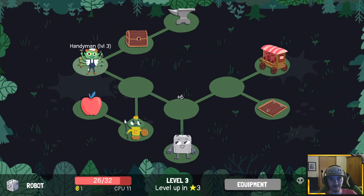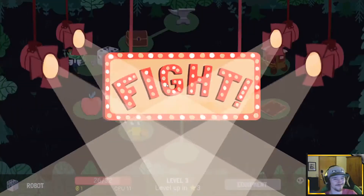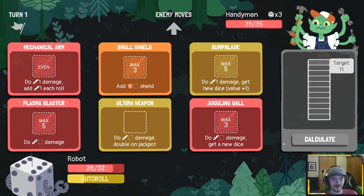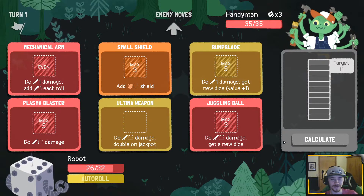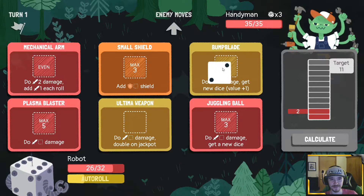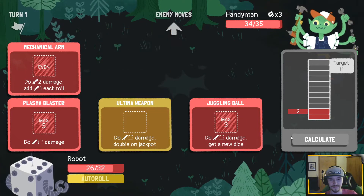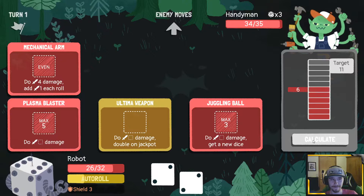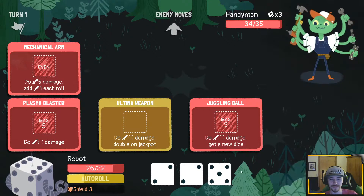I definitely think we take that. I didn't click fast enough to go to shop but that's okay — not like we could have done much there anyway. 35 health is a little insane. Definitely want the shield. I think we hold — okay, that's pretty good.